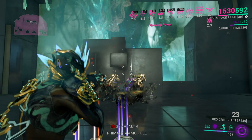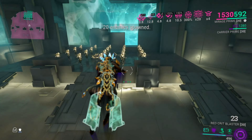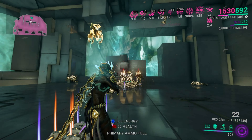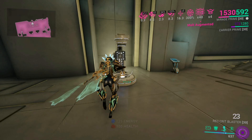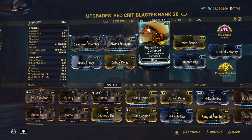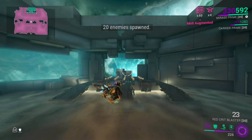Now we're seeing more red crits — because of Carrier Prime we're seeing more red crits. That was good. Now for the second build again — I have the Bane mod on because you can focus on enemy-type damage rather than a general damage buff, so that's optional. You can switch to Arcane Rise, whatever works for you.